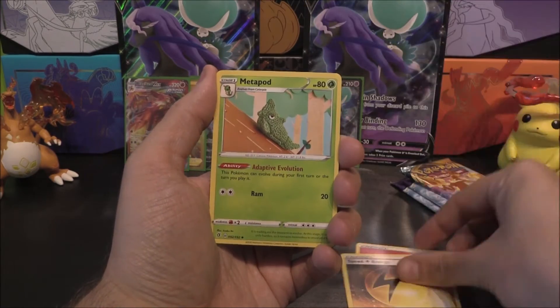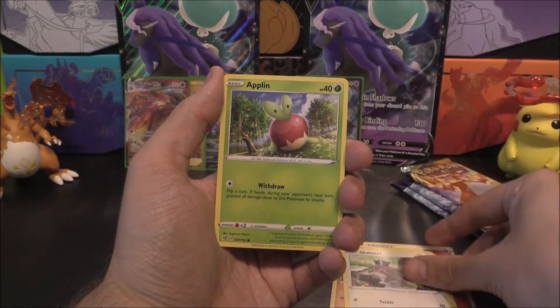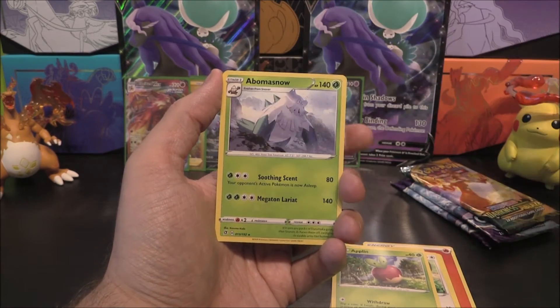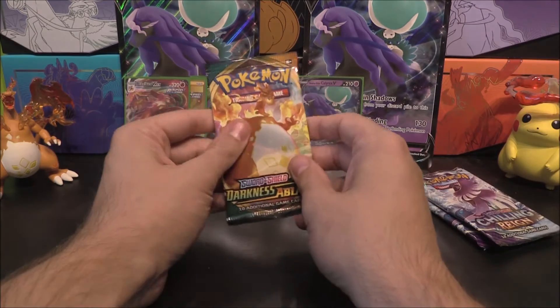Here we go for box two. We've got a Fire Energy, Speed Energy, Metapod, Heliwisk, Wingull, Natu, Barboach, Squovot, Applin, Galarian Corsola. And the rare or better is an Abominasnow. Nothing to write home about with that one.